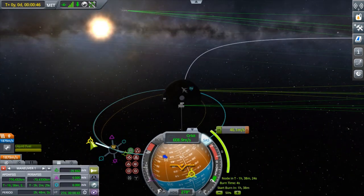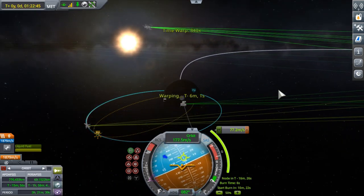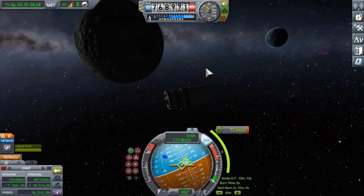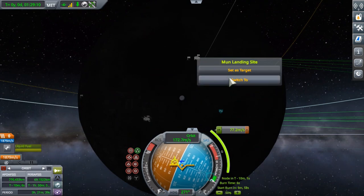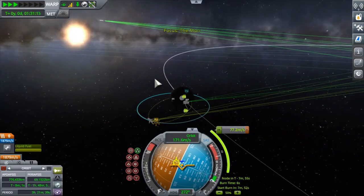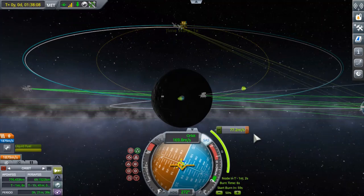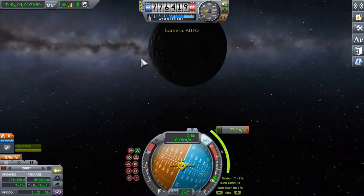We're warping up to apoapsis, then creating a maneuver node, and we're going to do our retrograde burn to lower our periapsis further towards the Mun to get close to our eventual landing site. Keep in mind that the Mun is going to rotate, so I kept that in mind when making the maneuver node to make sure we were ahead of the Mun base. I did a little bit too much and we ended up a little too far ahead, but I was too lazy to reload a quick save.